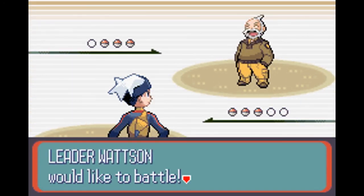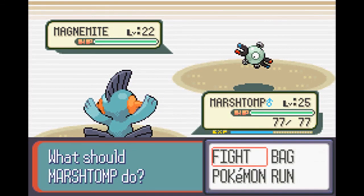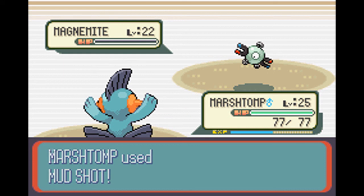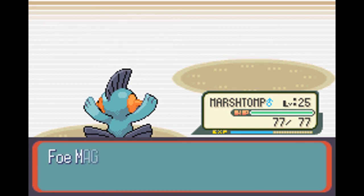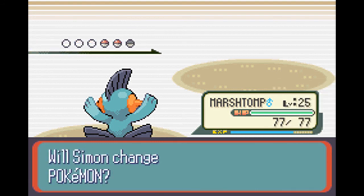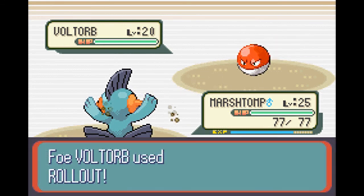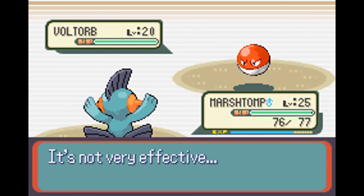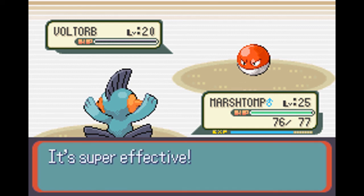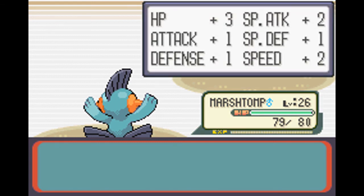So yeah, this is Watson the leader of Mauville Gym. He has a Magnemite to start off with, so let's try a Mud Shot. That was very easy. He also has a Voltorb - Rollout is gonna do no damage at all because we are part Ground type. Level 26!